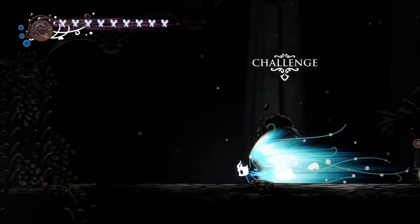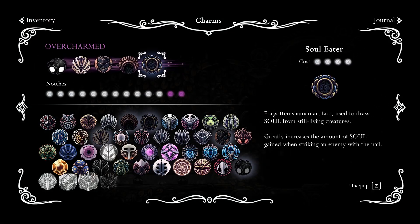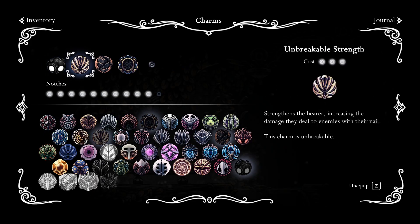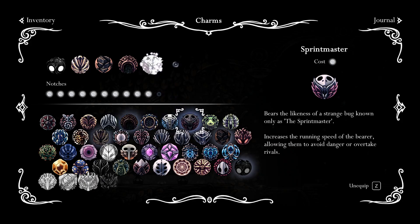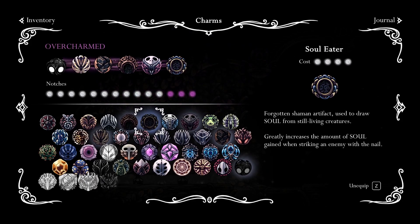For Nightmare King Grimm I'll be using Unbreakable Strength, Mark of Pride, and Shaman's Stone. I'll take off Nailmaster's Glory and add Sprint Master, because the spikes are way faster so we need to move faster to get to a safe spot. So basically I'll add one extra charm to our build.